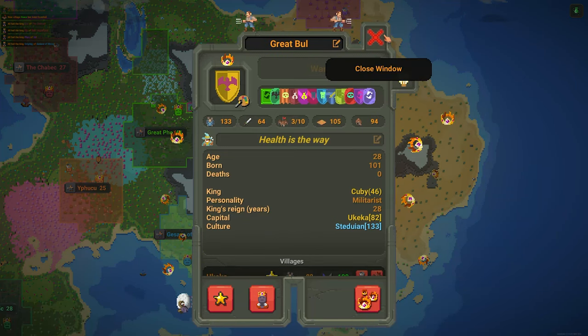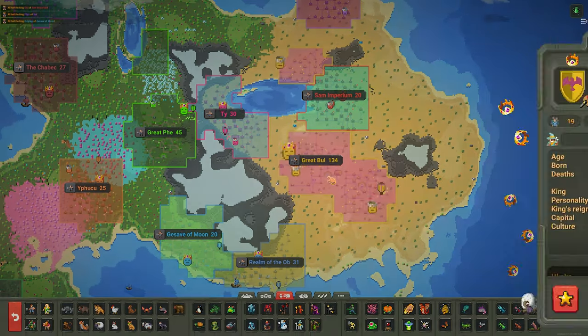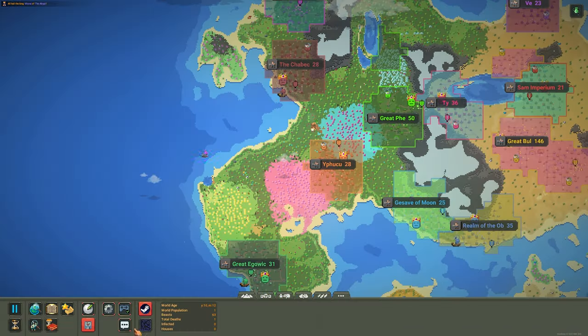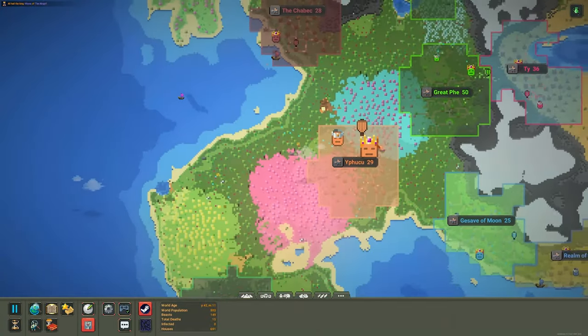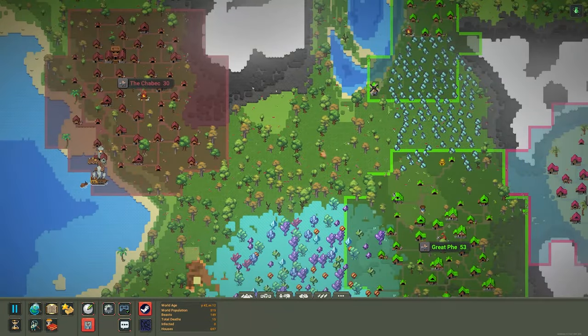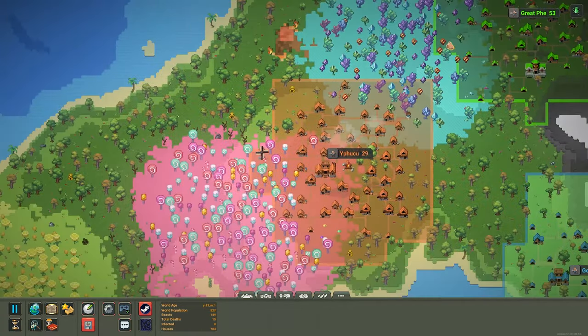Something that sort of bothers me — whenever I click on a kingdom, we see the stats going up from zero. It's not a big complaint, but I'd prefer to instantly see the correct number. Also, I'm waiting for the new version of the trade mod — I'm not satisfied with the trade editor currently.